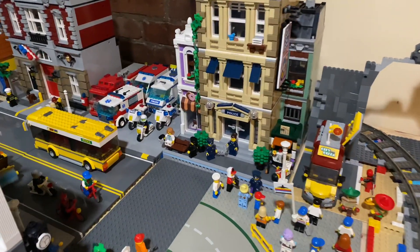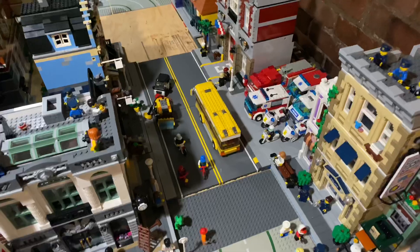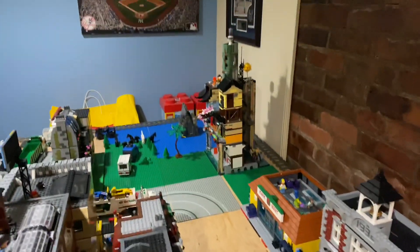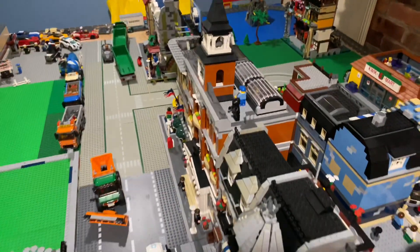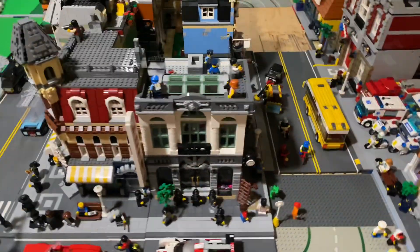Got to have a helipad for the police station — it's a Lego police station after all. The little parking lot's good there. The bus I moved down there, just getting cleaned up. I might take the Quickie Mart out; I don't know if it fits there. But my Lego City portion is so underdeveloped it doesn't really make sense to start removing buildings yet. But it's coming along slowly.